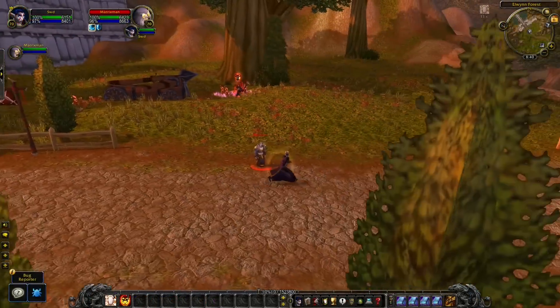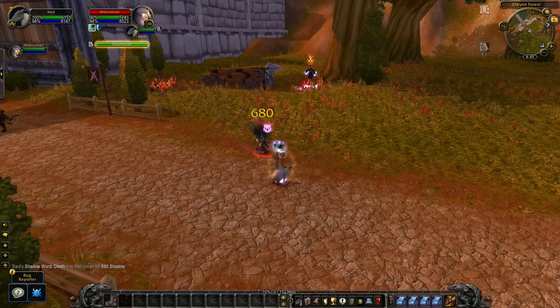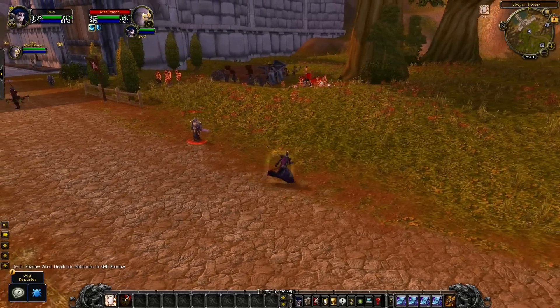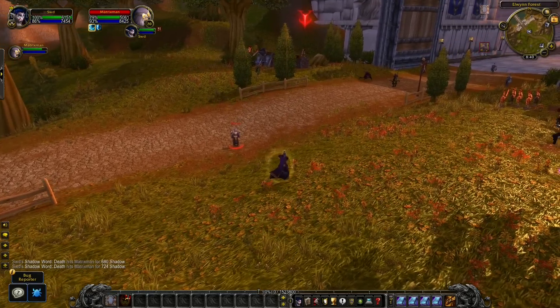The next tips and tricks are for Priests. You can use Shadow Word: Death to deal damage to yourself, making you able to break out of a Sheep from a Mage. When the Sheep is about to land, use Shadow Word: Death on a target, take the self-damage, and break out of the Sheep. You can even do this while your Power Word: Shield is active at the same time.